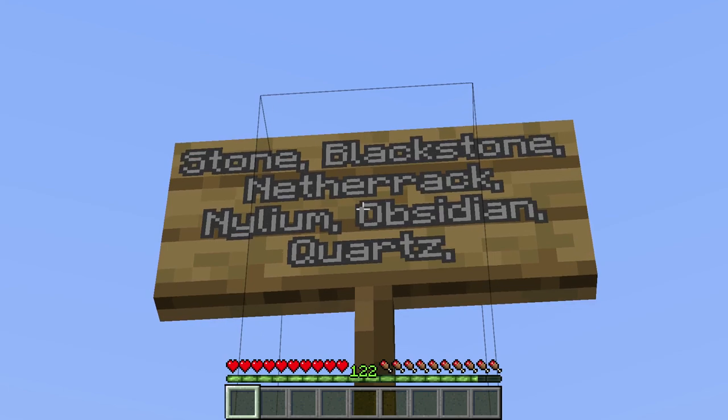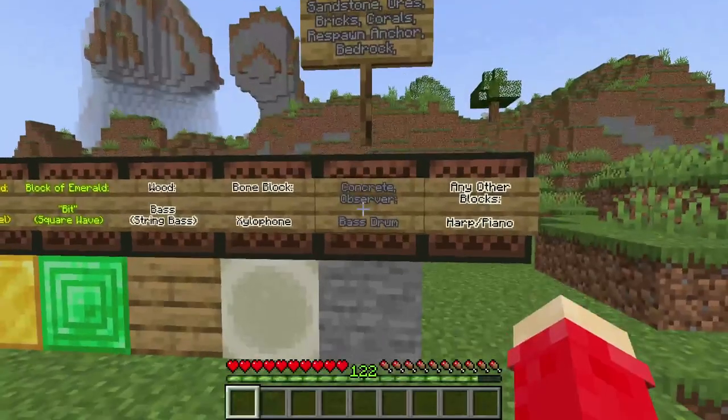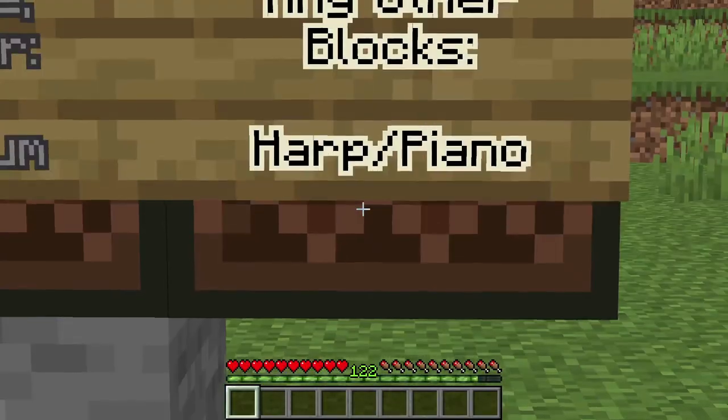Stone, blackstone, and basically everything similar to it — with similar properties — is the bass drum. And any other blocks are the harp and piano.